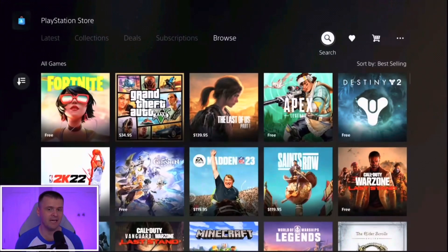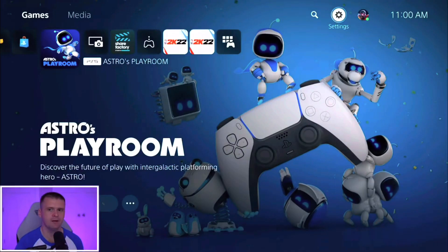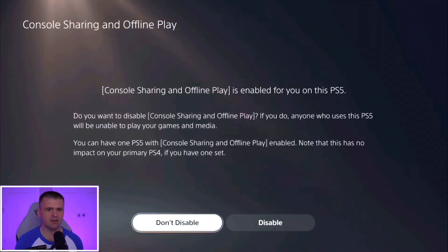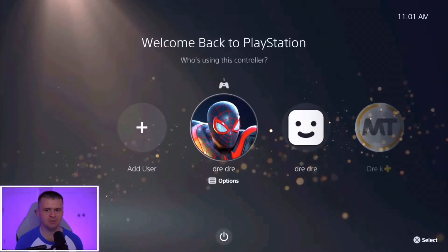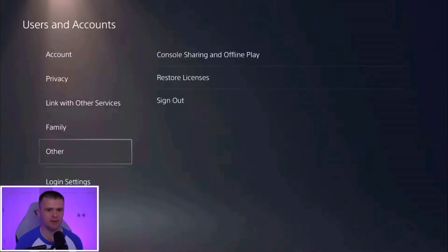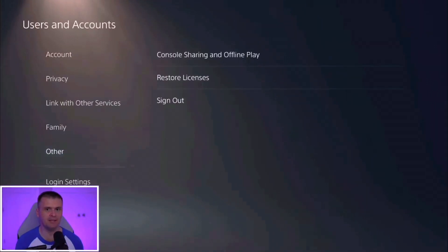What you want to do is, if you buy the game early on this new account, you're gonna head over to Settings and go over to User and Accounts. On the new account that you created, go over to Other Console Sharing and Offline Play. It says console sharing and offline play is enabled — make sure it is enabled. If it's on disabled, make sure you enable it. You're gonna sign into this new account, and that way when the game does come out, you can play the game on your main account. Go to Console Share, hit Enable, so that when you sign into your main account, you can play the game when it officially releases.